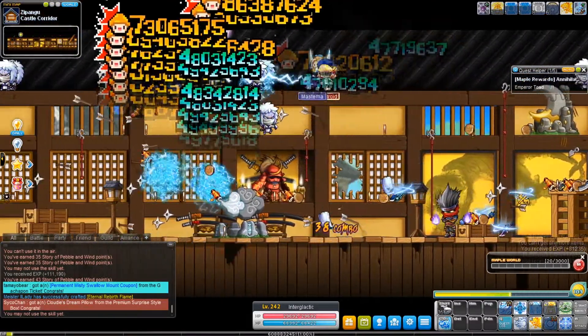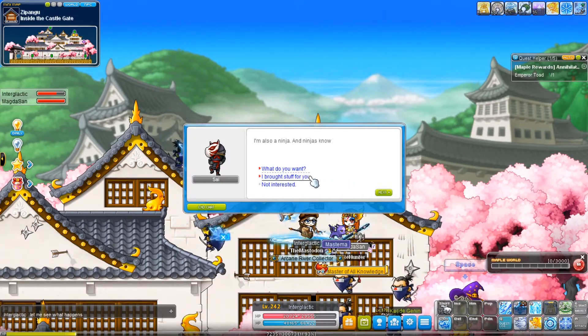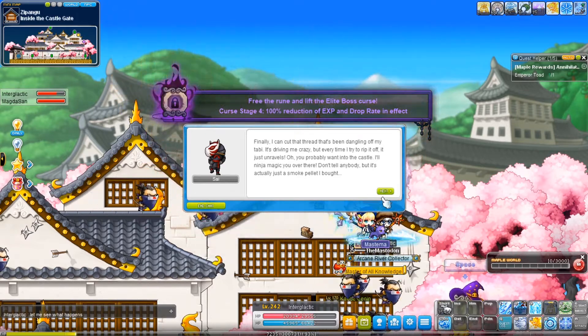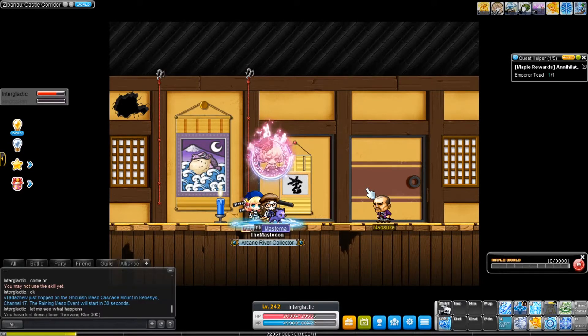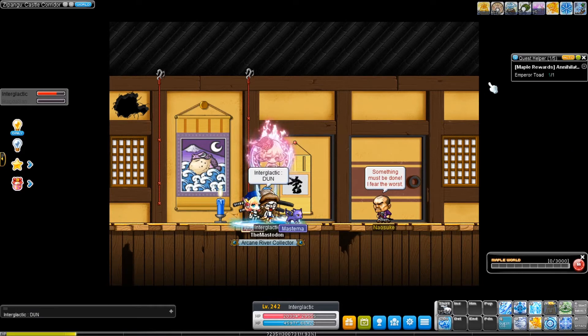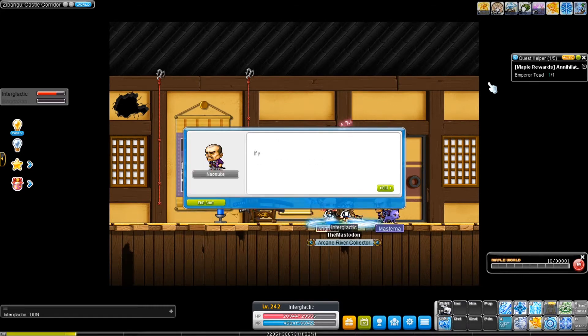I'm just ready for it completely. Let's do this. So what happens when you collect 300 jonin stars is that you actually get a shortcut past the ninja castle jump quest. And that's all it gives you. After two years of wondering what the reward was, I just broke. God damn it.